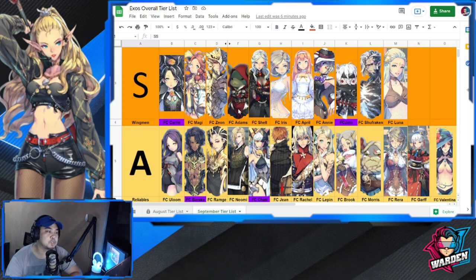Now for the S tier — the wingmen to your superstars. There are two notable changes. FC Carry is here because of her new release and FC form. She might even be SS tier, but since most players haven't built her signature force or core sharing yet and we don't have enough top-level PvP and PvE data, she sits at S. Her kit is very impressive as-is.